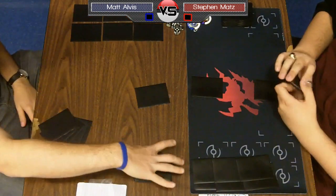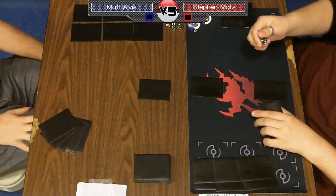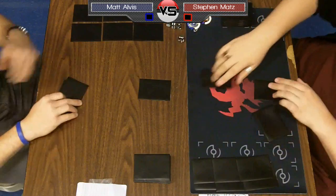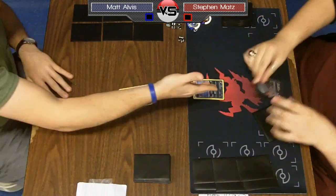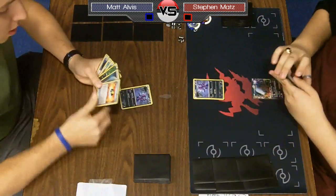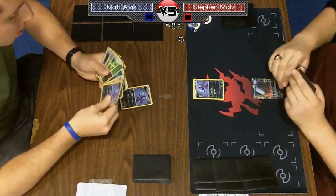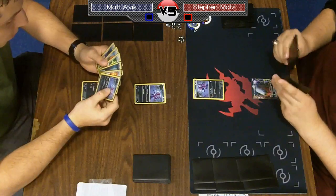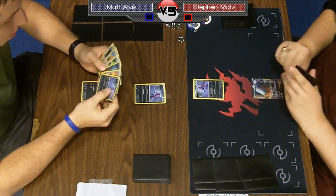Matt did mulligan off the first hand, so Steven will get an extra card — that's going to be pretty big. It looks like we're getting started as they shake hands. Looks like Matt is going first, which is a really, really big advantage. Obviously you always want to go first, and in a mirror match it's even more important.